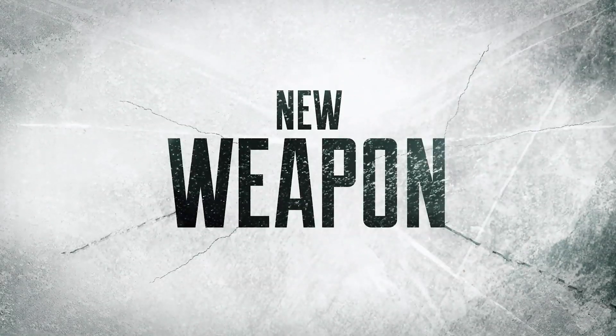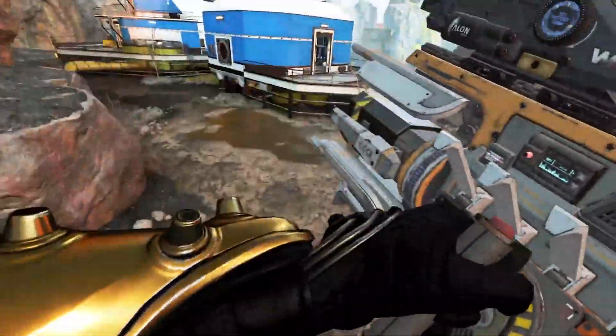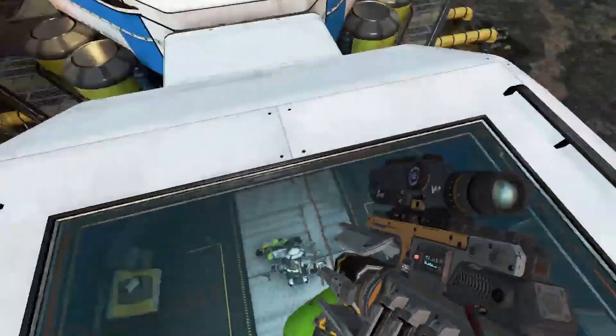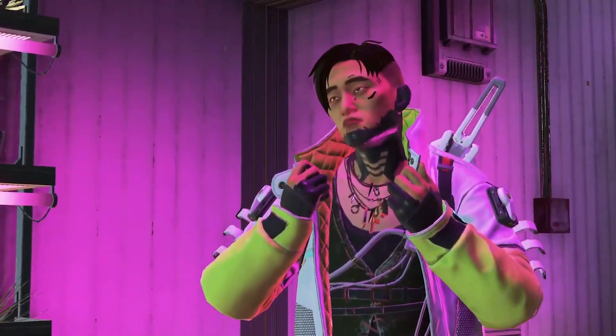The new weapon, the Charge Rifle, has some small clips of gameplay in the trailer. There's also one other interesting new feature I noticed: a small clip showing a double shot from the G7 Scout, suggesting a new hop-up is available for that weapon.